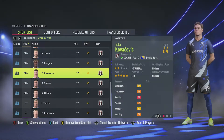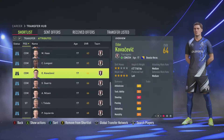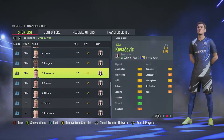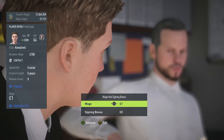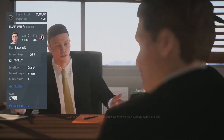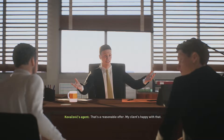So the second player I'm going to sign is Eldar Kovacevic. He's tall and he's the strongest of the CDMs so he'll make good cover for centre-back. Crucial squad role, five-year contract — that's what I've offered him and they've recommended 700. And he's happy with that, so that's the third player signed.